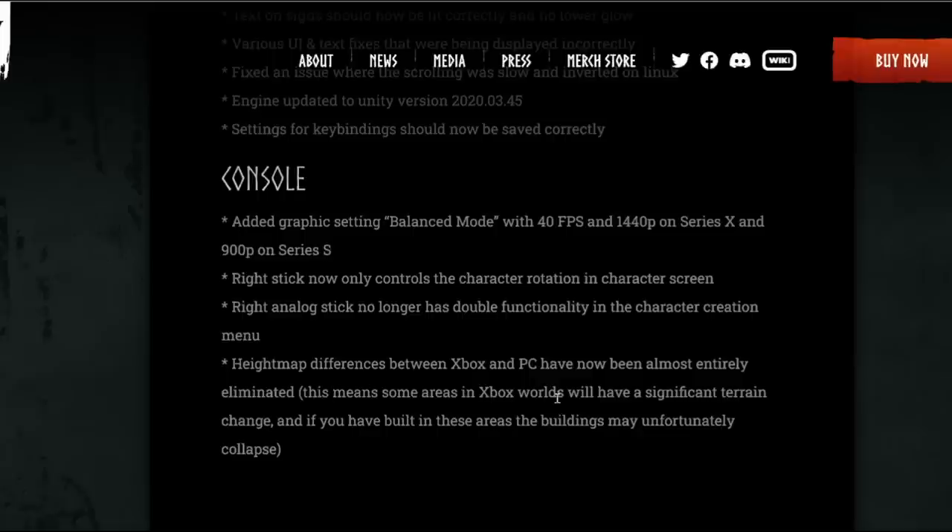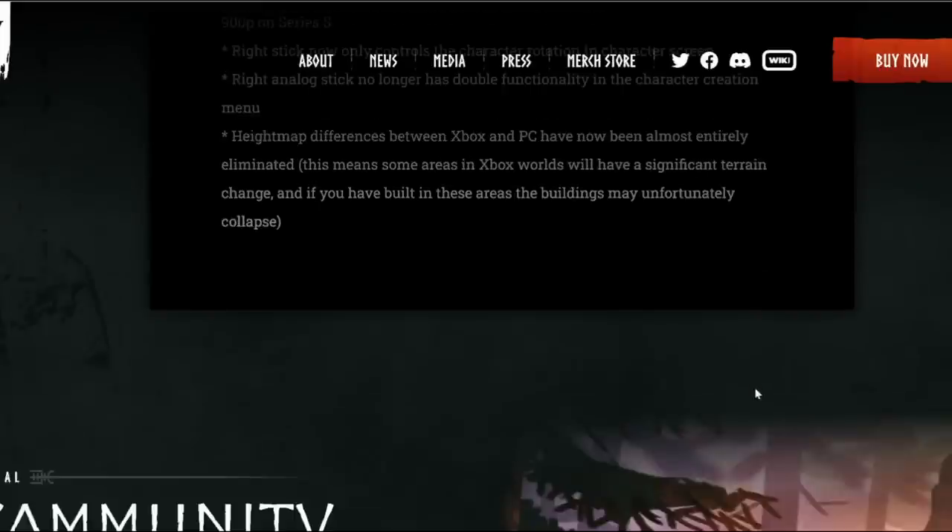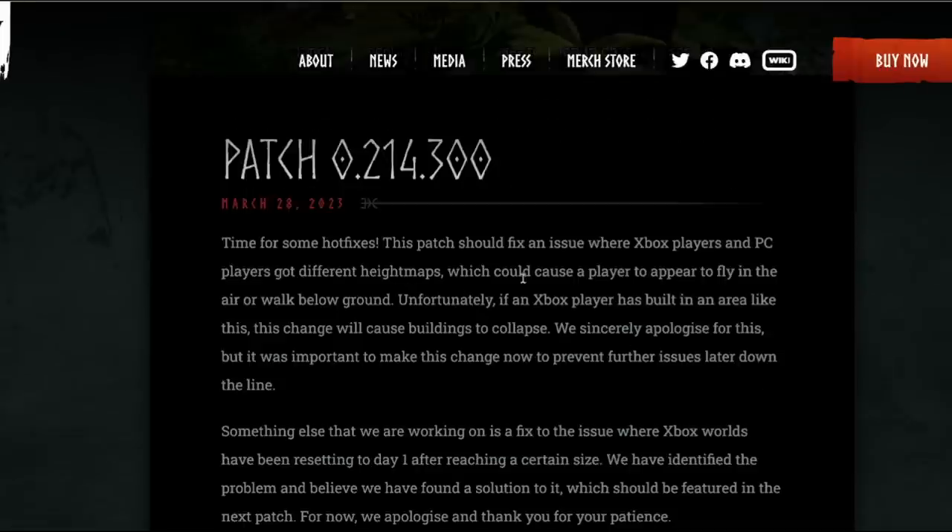Height map differences between Xbox and PC have now been almost entirely eliminated. This means that some areas in Xbox worlds will have a significant terrain change, and if you've built in these areas, the buildings may unfortunately collapse. So if you had issues where players would appear in the air or walk below the ground, that was why — hopefully that's been fixed now.